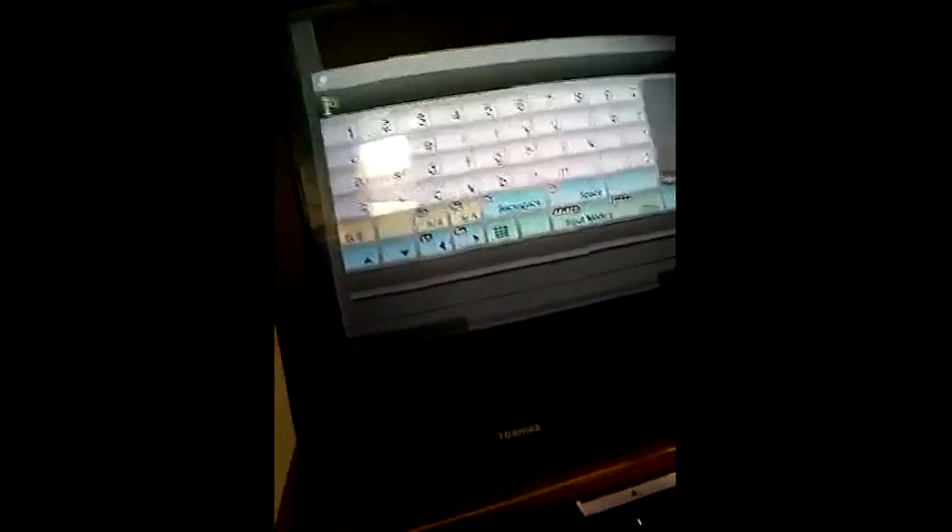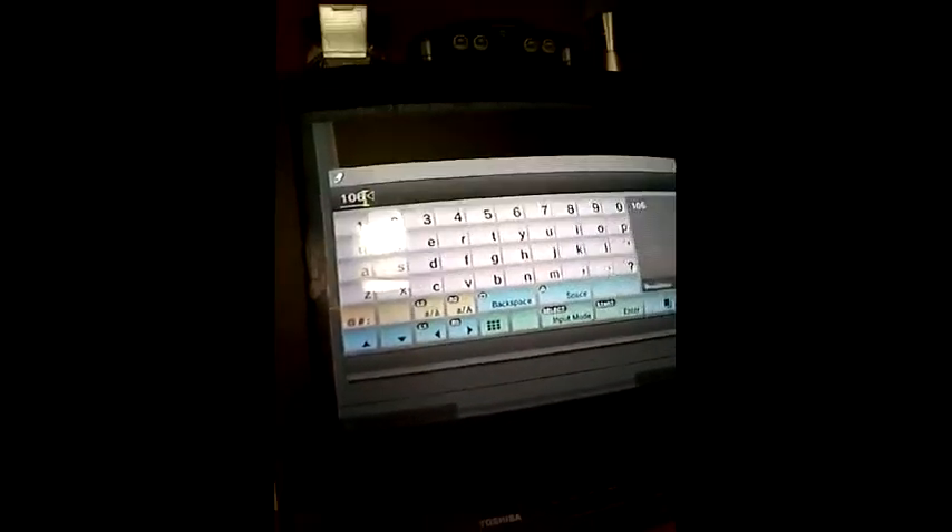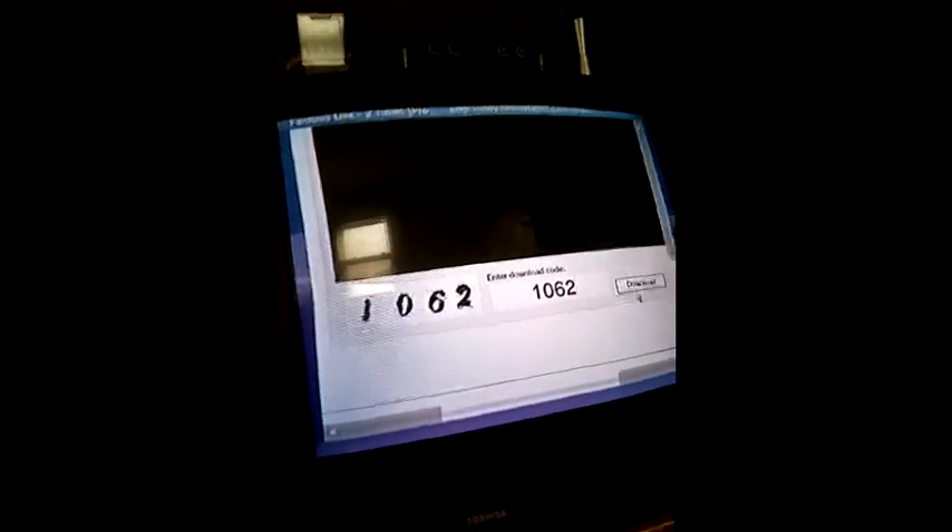It says press play, so I'm going to press play. Now there's a number down here: one, zero, six, two. Hit download, and what will happen is it will take you into here and start downloading your music file.